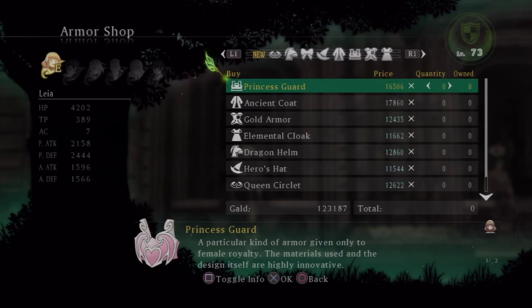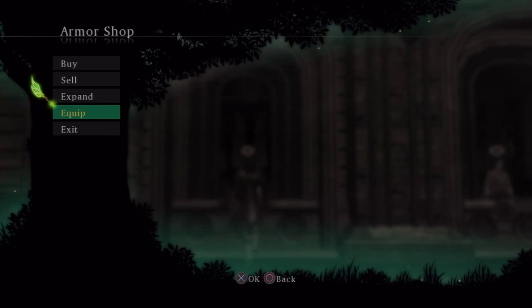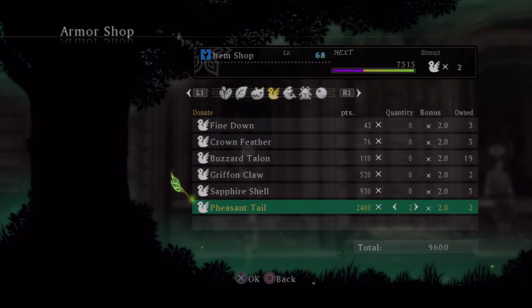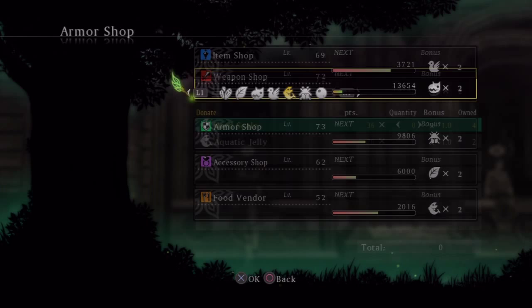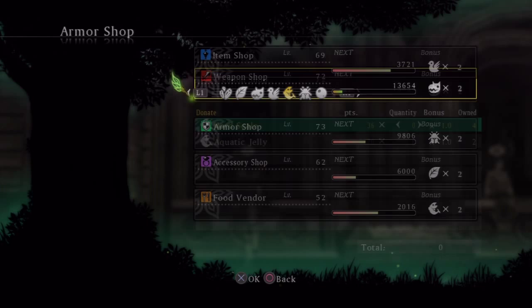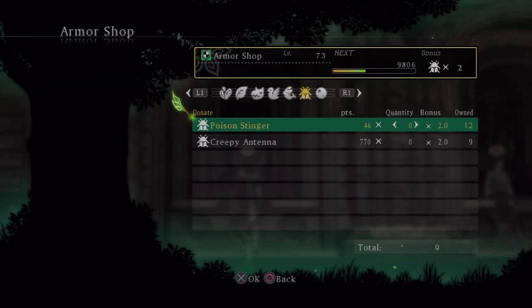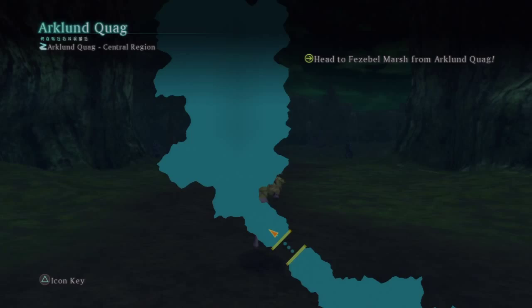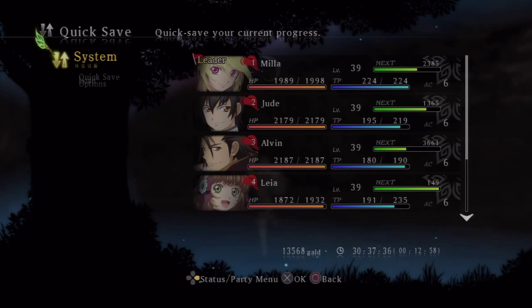Exploration is similar to Graces' field-to-field system, but the fields themselves are a lot bigger, and you can fast travel pretty early in the game, which is always great. Difficulty-wise, the game has a wide range of options; I'd recommend playing on Moderate since Normal is pretty easy. It took me about 55 hours to complete the game while doing a bunch of side quests and sub-events. In terms of content, Xillia has a decent amount with its side quests, sub-events, colosseum, and extra dungeon via Magnet Zero — but it's a bit lacking in content compared to other Tales games.